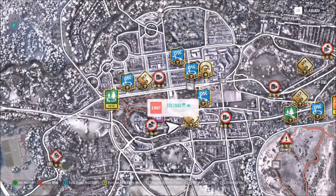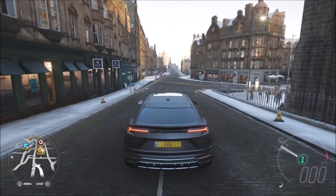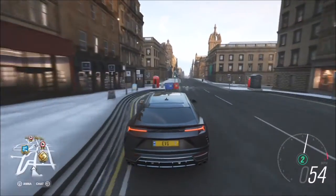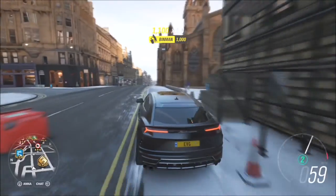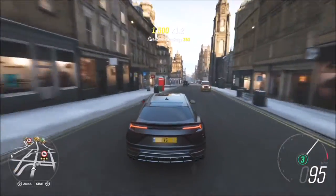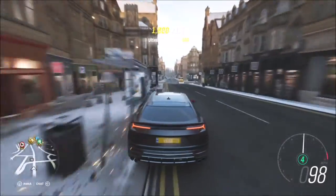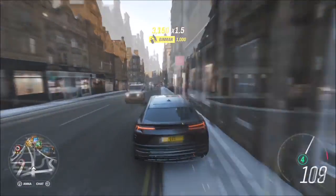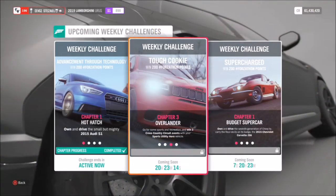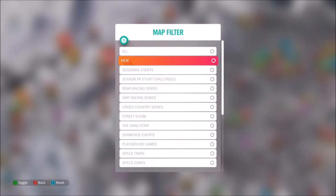The first challenge basically wants you to get 10 Bin Man skills. The place I recommend you do that is in Edinburgh, on the High Street directly in front of Edinburgh Castle — there are plenty of bins to smash into. A Bin Man skill is a wreckage skill where you hit a bin, it's as simple as that. Just go up and down the High Street running into bins and you'll get it done within a couple of minutes, very simple and easy, as long as you're in a Sports Utility Hero vehicle.